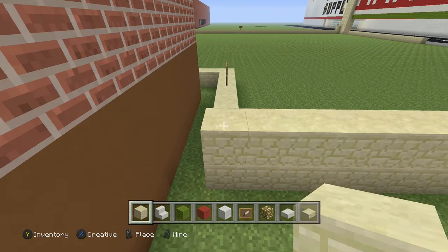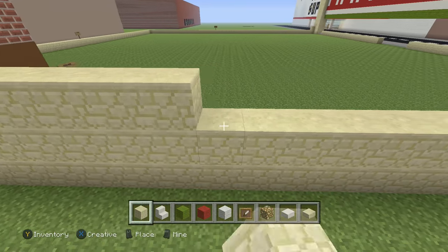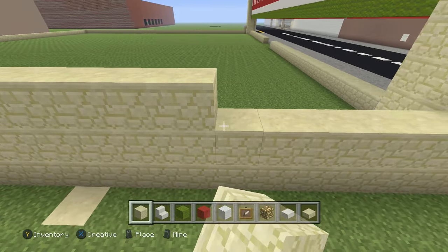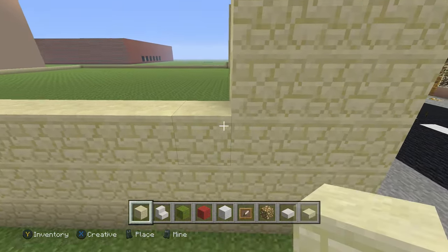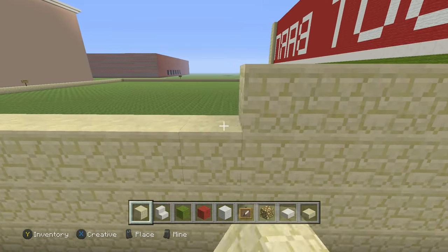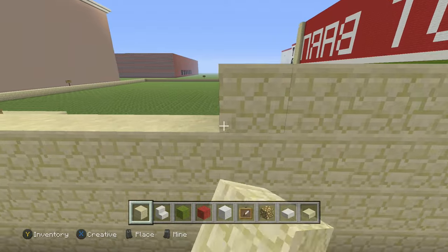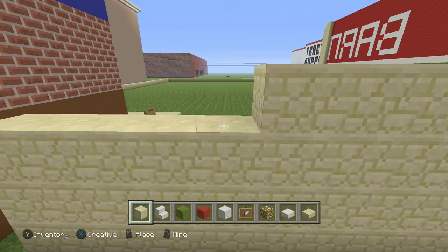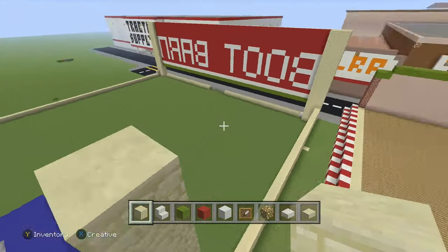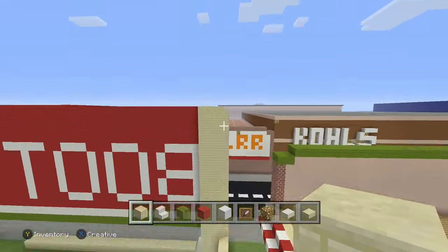We'll be using our sandstone. It's pretty much building walls all the way around — not too big, not too small of a store. For our name we'll cover it with sandstone as well, so build this up with sandstone, 18 high, until it matches and blends in.